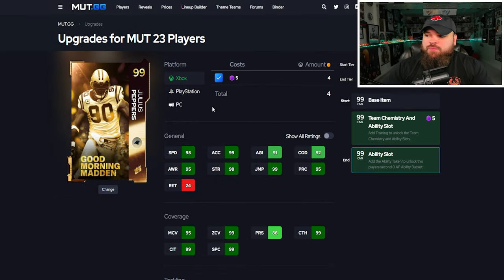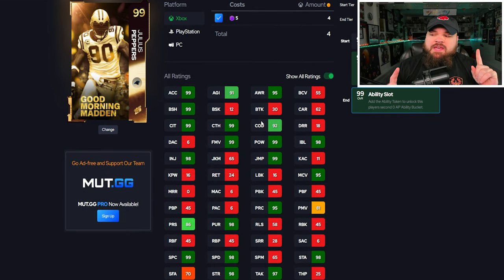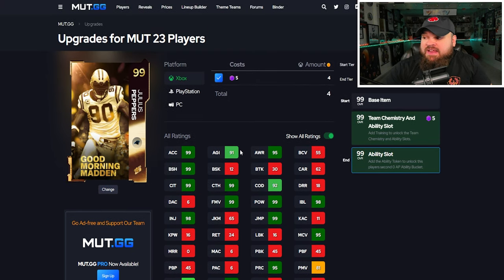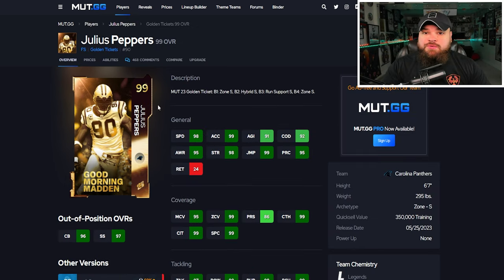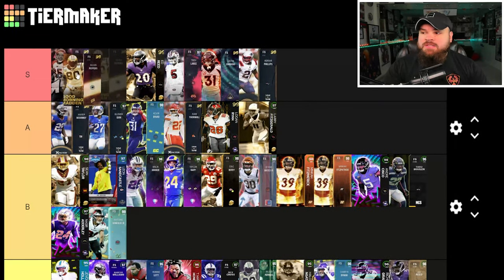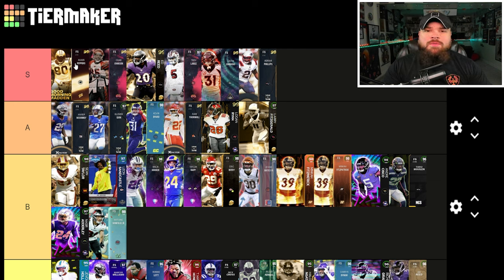Julius Peppers is an out-of-position card — his other position was left end. When you look at his upgrade ratings, if you're someone who audibles from 3-3 Normal to 3-3 Cub and occasionally sends five or four rushers, he has 99 finesse moves and 81 power moves, so that's another way to take advantage of the card. He's not the best coverage player in the game, but he is the best user in the game — and that value puts him at the top.